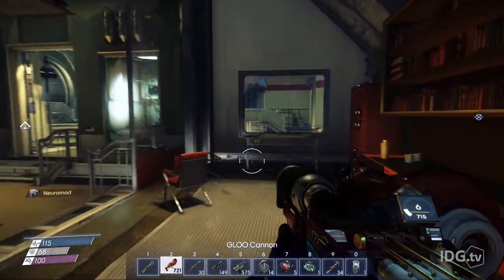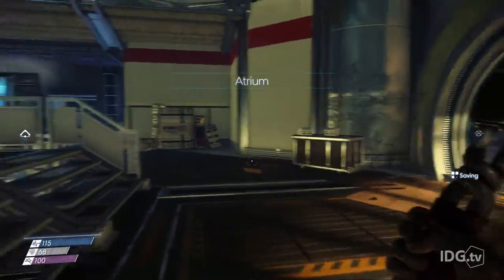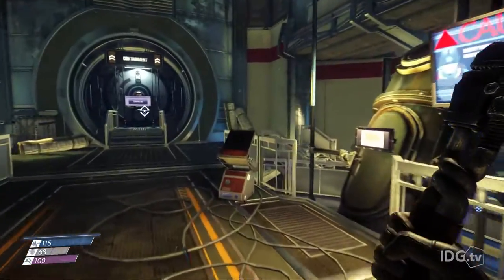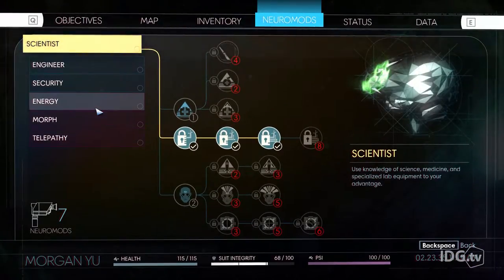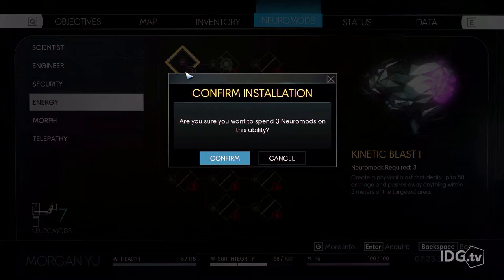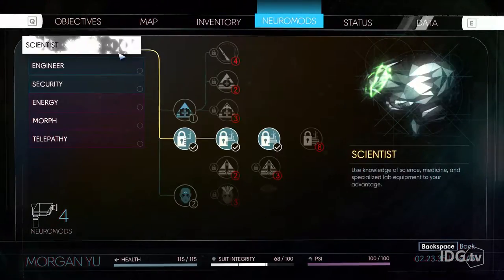All right, we tragically forgot to quicksave and jumped back to where we were at the beginning of this video. Let that be a lesson to remember to quicksave all the time in this game. We'll unlock the neural mod we had. These purple ones here are the alien neural mods, the blue ones are human neural mods, and there's some interesting stuff to be had there.